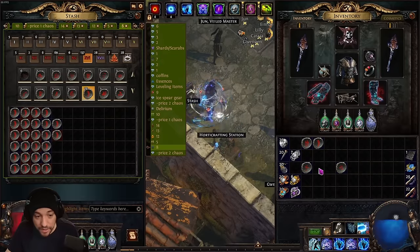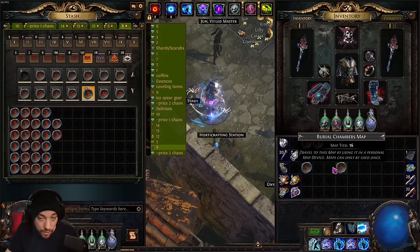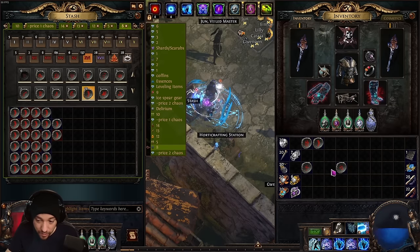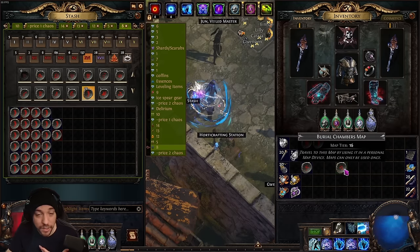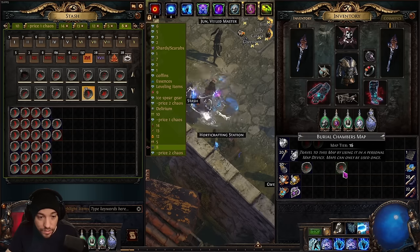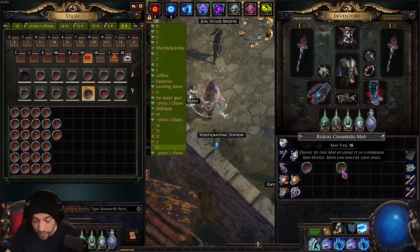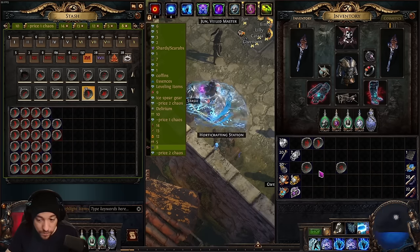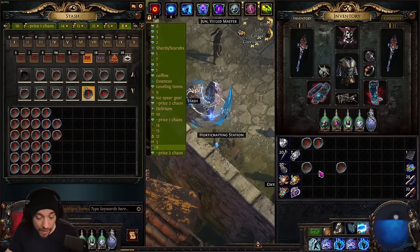The maps you run are really up to you, but I suggest picking ones with higher pack density — something like Burial Chambers or Crimson Temple. You also get better div cards. Burial Chambers is less valuable this league because Headhunter's value has tanked due to some broken farming strategies that were later nerfed. Crimson Temple, Defiled Cathedral, or other high pack density maps are good options.